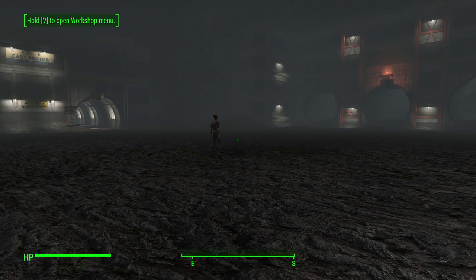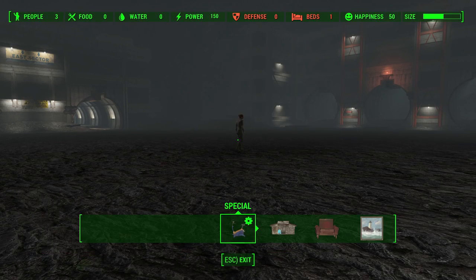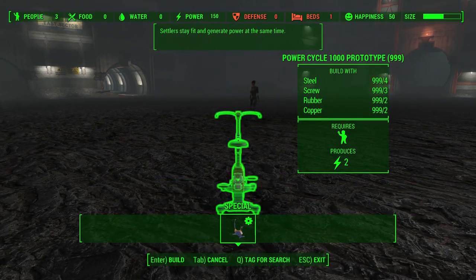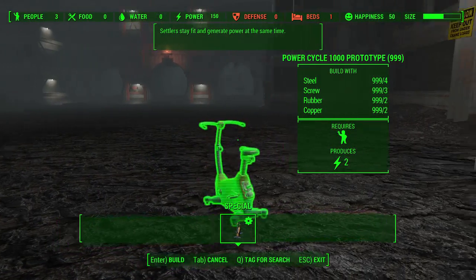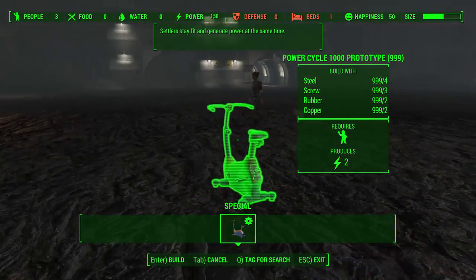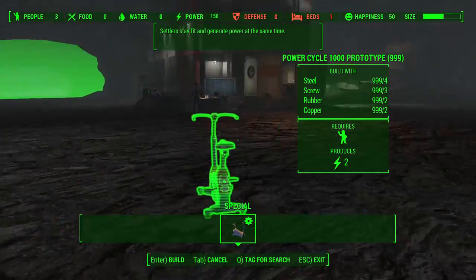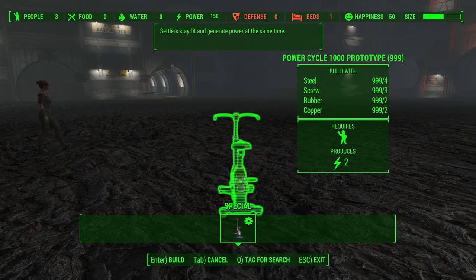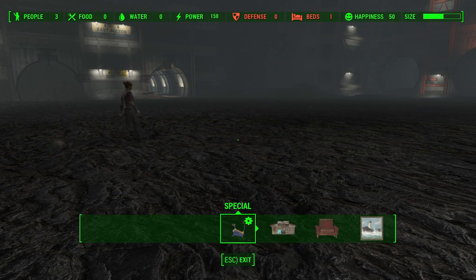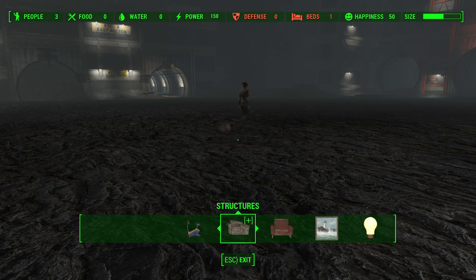The first category with new items is going to be the special category. This is where you're going to find all the experiments, and unfortunately I don't have all of them because I haven't played through the questline in the DLC yet. I think it's actually better for a separate video to explain how these things work, so if you play through the questline you will see all of the experiments available and ready to build. Look forward to that next week on my channel.